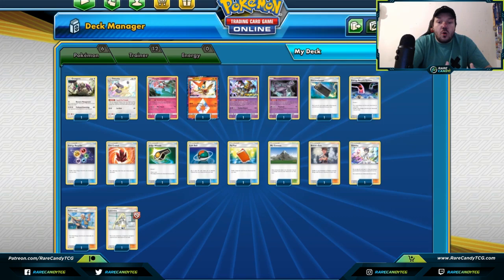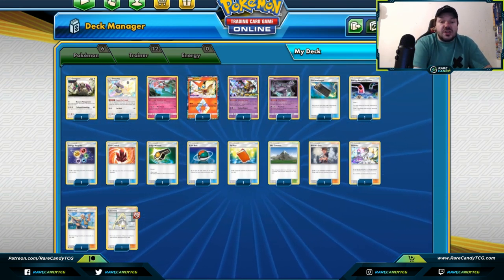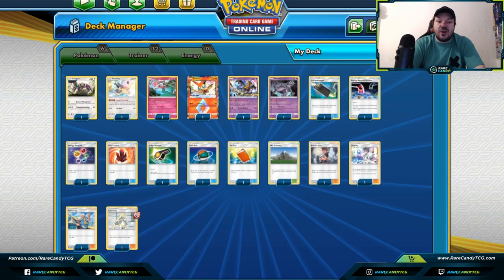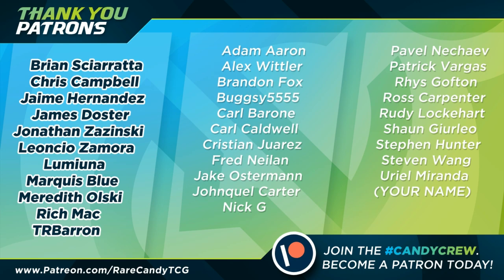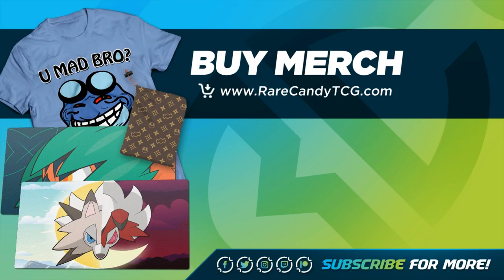That's our list of cards that can get cards back from your discard pile — discard retrieval cards. I hope you enjoyed this video. If you did, be sure to give it a like and subscribe to the Rare Candy channel. If you really liked it, consider becoming a patron at patreon.com/rarecandy TCG. I'm Zach Lesage — you can follow me on Twitter at zlasagepokemon. I've combed through all the cards available in our Ultra Prism to Unbroken Bonds card pool for these discard retrieval cards, so if I missed a card, let me know in the comments below. Thank you so much everyone — have a great day!